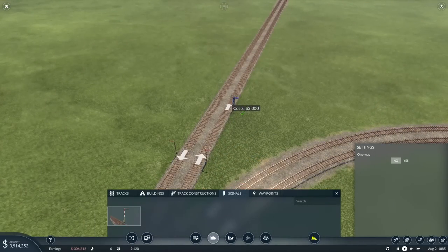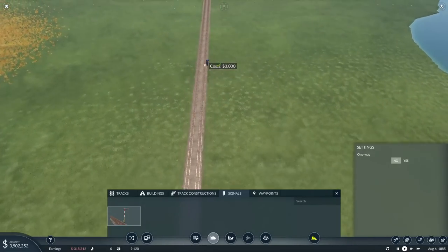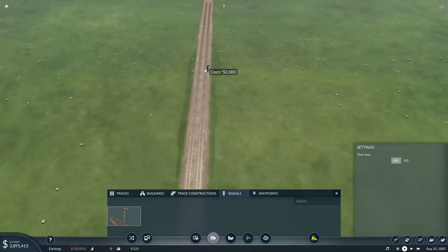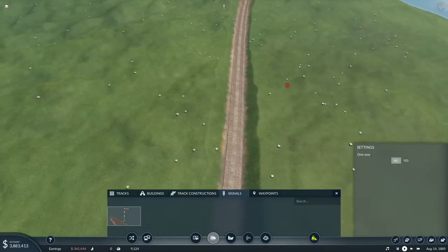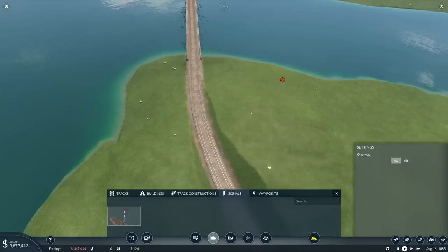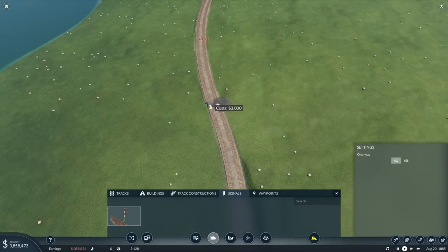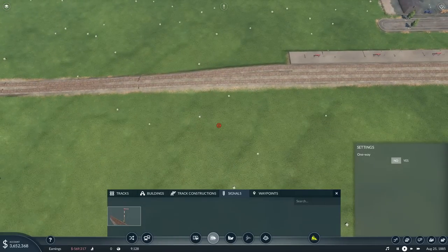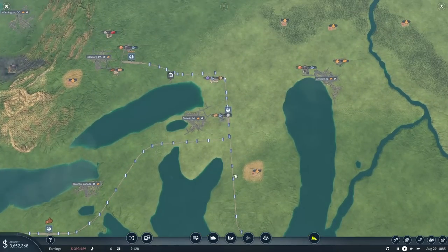We're going to drop the signals down right now and try to space them out a little bit more than we've done previously — I wanted to save a bit of cash and for you guys to stop screaming at me in the comment section. I get it — I like to place many down. It's a hard habit to stop. I like signals, okay? Just over here we'll do one on the bend. Getting into here and to here — last one just before the crisscross. And that's how we'll leave it. Not as many as I would normally do — I'm changing guys, I'm changing.